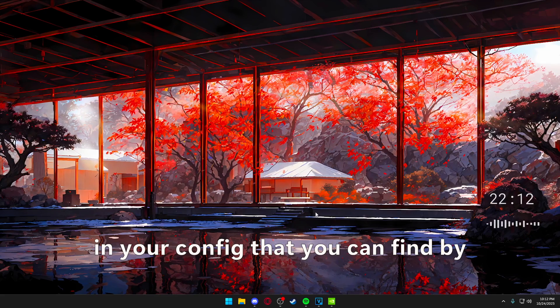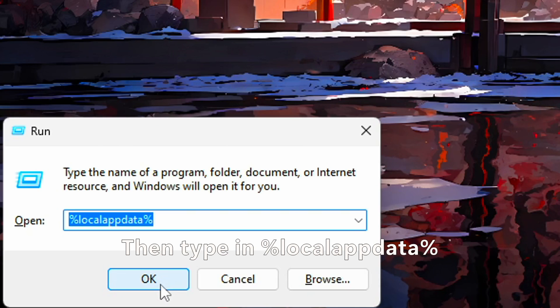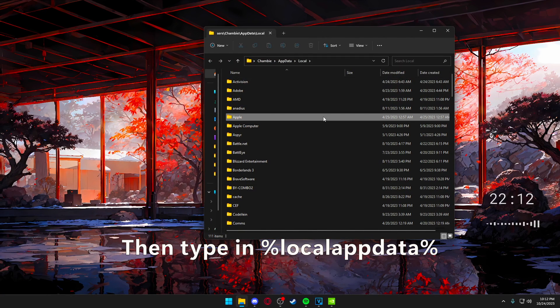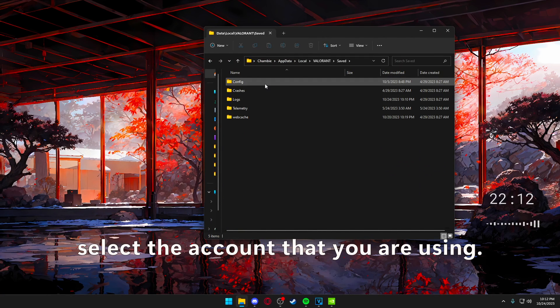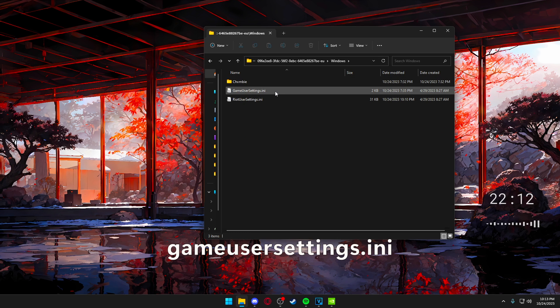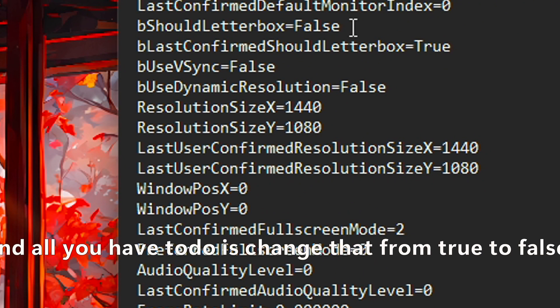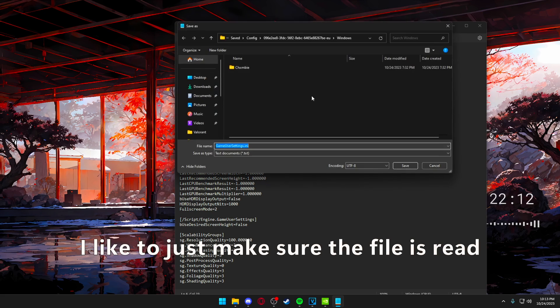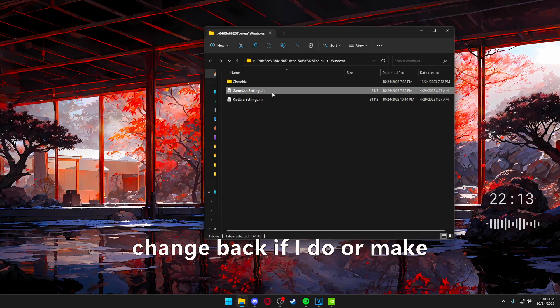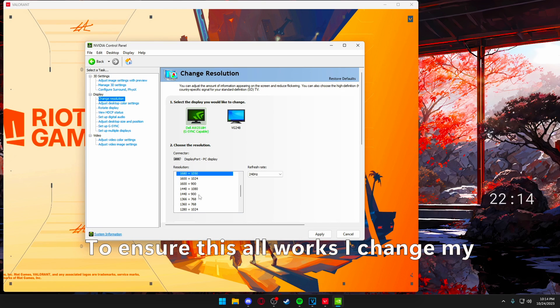Now we want to remove the black bars, and we can do that by disabling the letterbox option in your config. You can find it by pressing Windows key + R, which will open the Run window. Then type in %localappdata%, find Valorant > Saved > Config, and select the account that you are using. Double click it, go to Windows > GameUserSettings.ini, and find the line 'bShouldLetterbox.' All you have to do is change that from true to false. Save the changes and exit out. I like to make sure the file is set to read-only so it can't change back if I make any changes inside the game again.